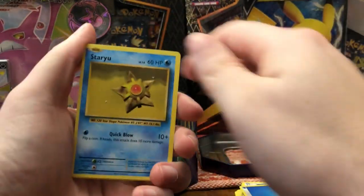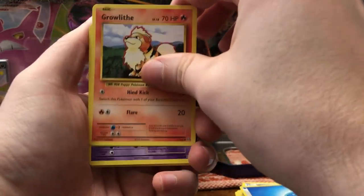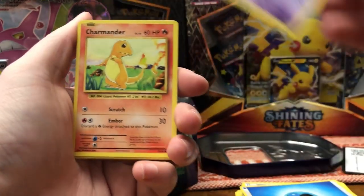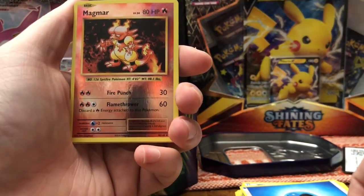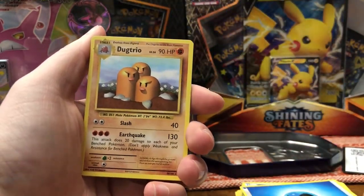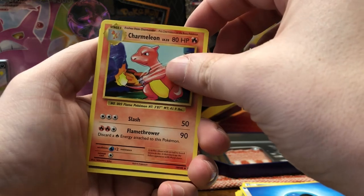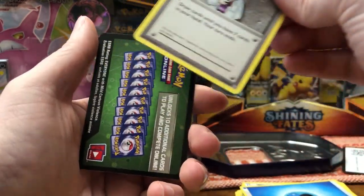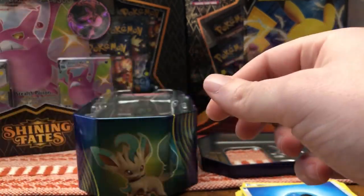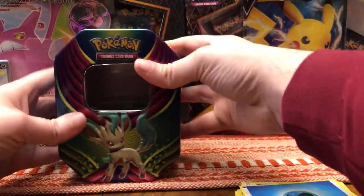Next we'll have the Evolutions pack. Fingers crossed we get the Charizard — that would be a miracle, that would be life-saving. Staryu, Steel Energy, Growlithe, Ghastly, Charmander — good pull so far. Reverse holo Magmar, and for the rare we have Dugtrio. Still not bad but I was hoping for the Charizard. Oh, and we got a Charmeleon — Charmander and Charmeleon, we should have gotten a Charizard if we got both. But that's life.